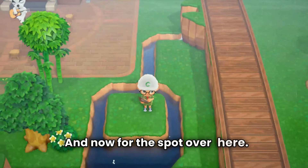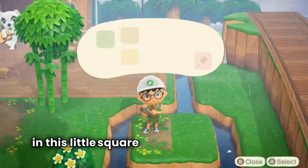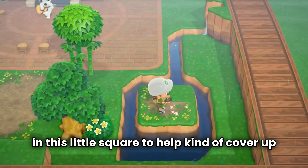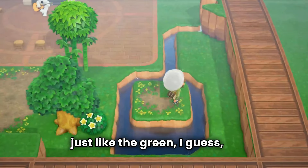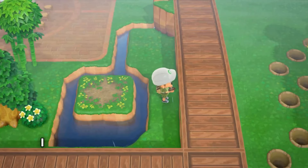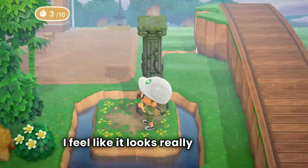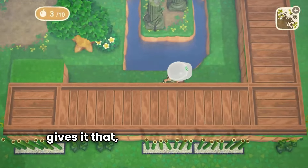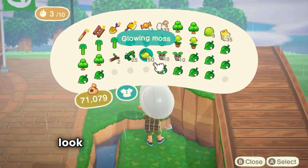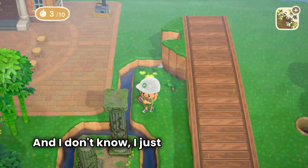For the spot over here, I just decided to add a lot of pathing in this little square to help cover up just the green, to make it look a little bit better. Now we can actually start placing down some items. I went with the ruined stuff — I feel like it looks really cool and gives it that mysterious forest look, like a jungle that I'm going for.